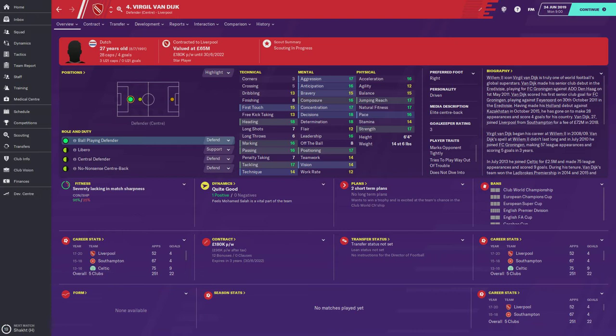Hello guys, welcome back to your Football Manager channel. This is Full-Time FM and we're looking at the player guide today with Virgil van Dijk, central defender for Liverpool. He's 27 years old, a ball-playing defender who likes to defend. £180,000 a week is big money but he's worth it — he's a star player valued at £65 million.